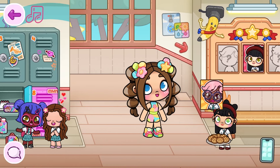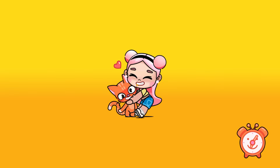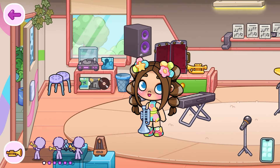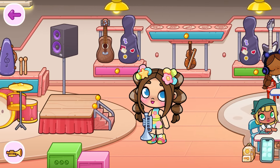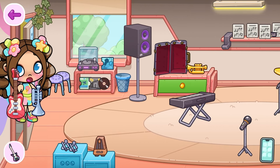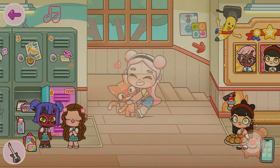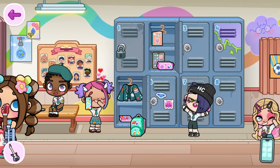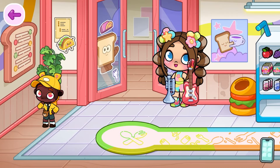We have two out of three. We need the third one. For the third one, we need a boy on the first floor. But first, we are going to take the trumpet with us. We can also take this other instrument. Now we need to go to the first floor, to the cafeteria, and then to the principal's office. We're going to the cafeteria to give this trumpet to the chef.